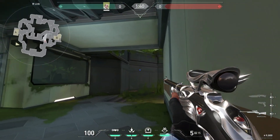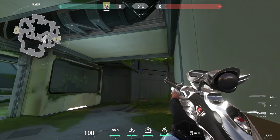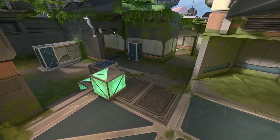Go to this corner, then aim to this spot and do full charge with one bounce. This is the best arrow for retaking B side.